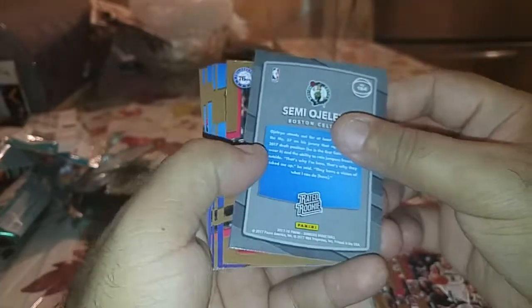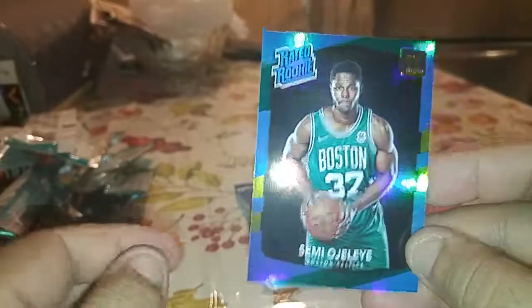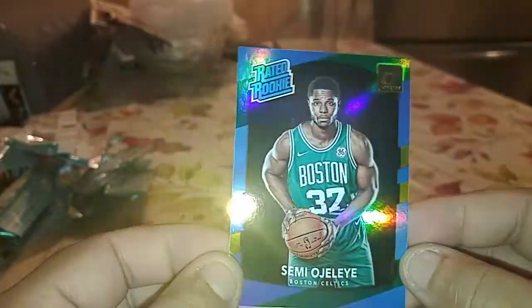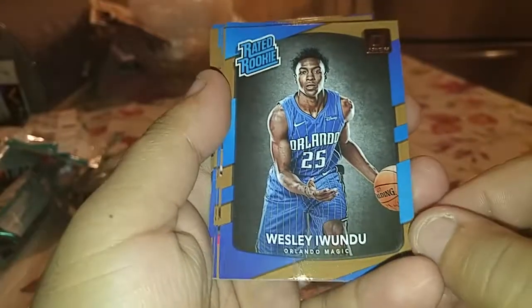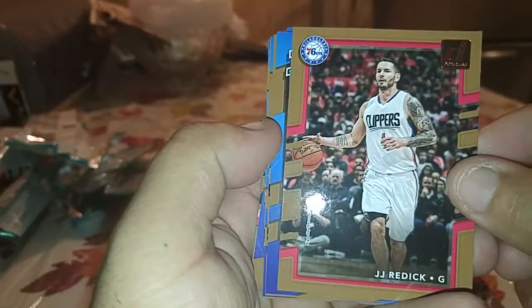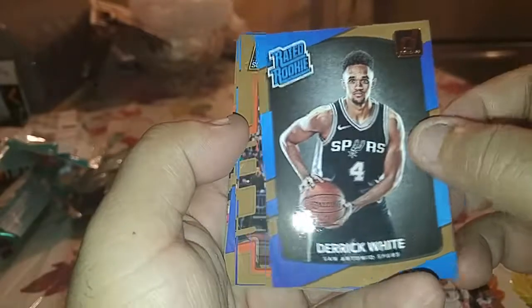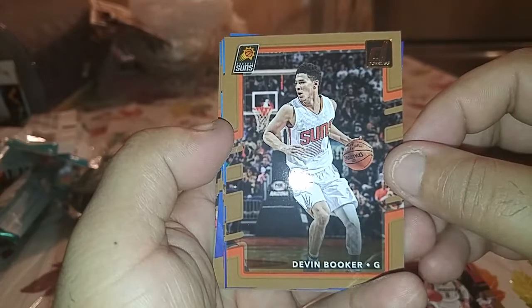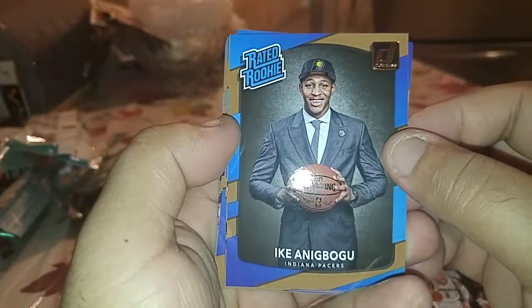We got a backwards card — Sam Dekker. Oh, it's a refractor of him. A slight difference — I got this rookie before. So we're getting some good cards, man, this is awesome. I'm having a very good time with these cards. Wesley Iwundu, another rookie. JJ Redick, okay cool. Derrick White rookie. Devin Booker. And another rookie of Thabo Sefolosha.